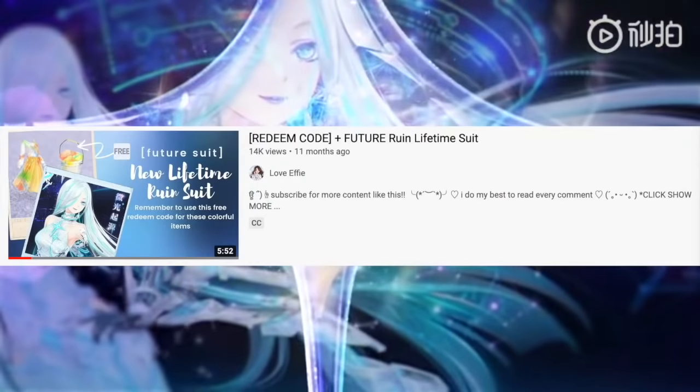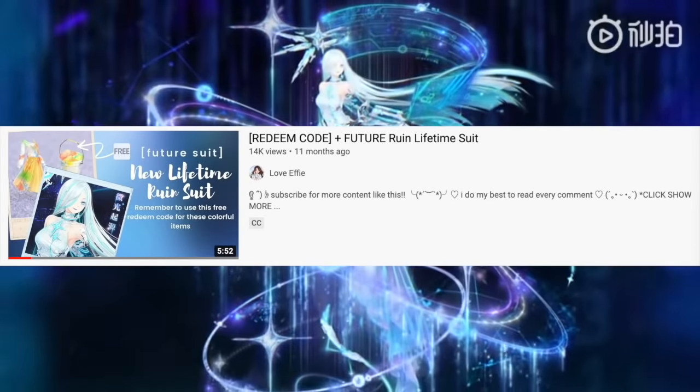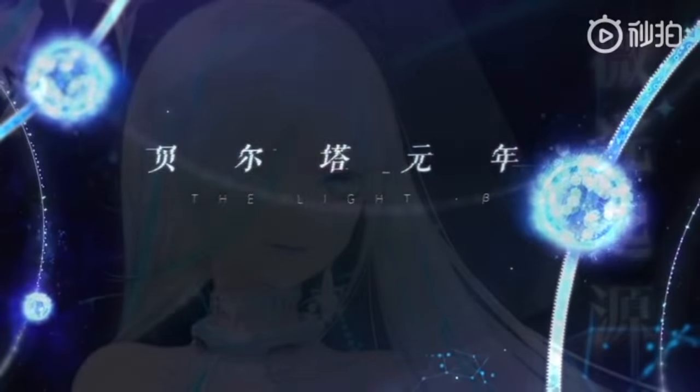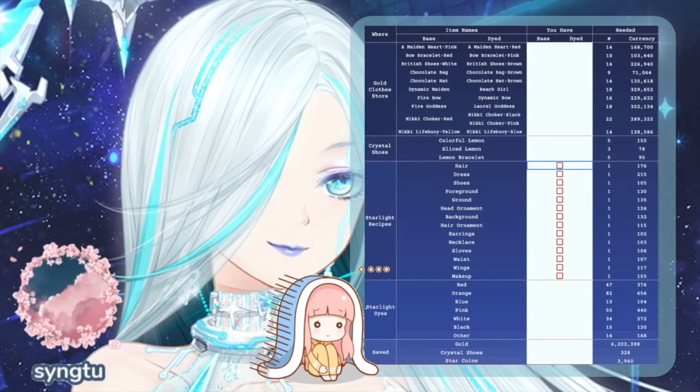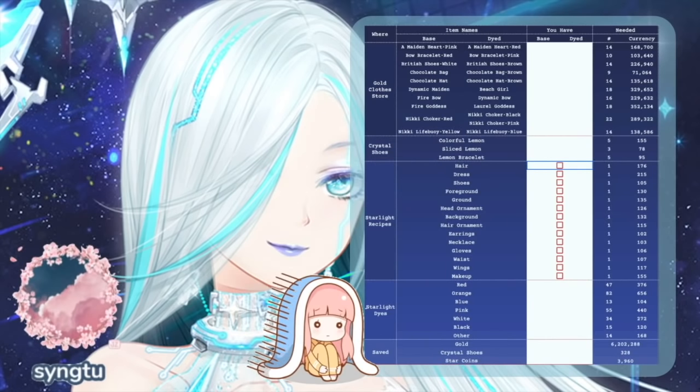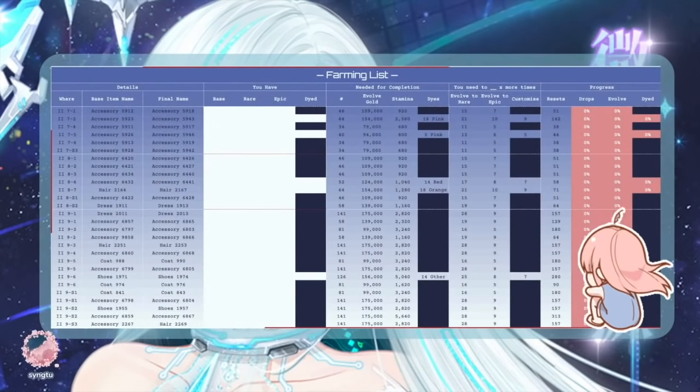That being said, I already made a video on my thoughts and opinions on the set, so you can go check that out. But I'm going to show you the farming guide that is created by sing2 - sing2 made an amazing Excel sheet, I will also link that in the comments below. You can start seeing how much it's going to cost. I'm already really overwhelmed because I'm not even finished collecting the pieces for the Tulan suit - that's the Wasteland lifetime suit and I'm only 55% completed. So if you really want to get a jump start on the next lifetime suit, which would be pretty smart if you have extra stamina left over, here is the farming list created by sing2 so you can start farming the Chapter 7 stages.